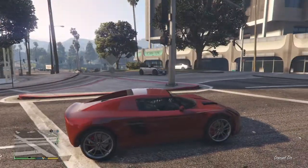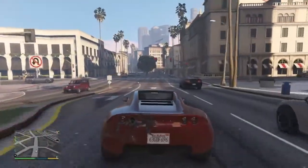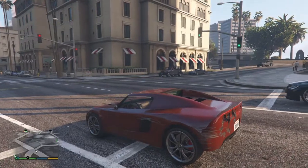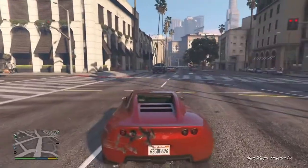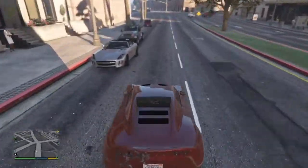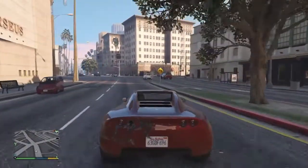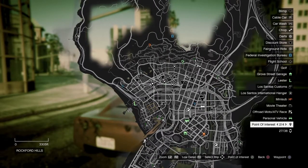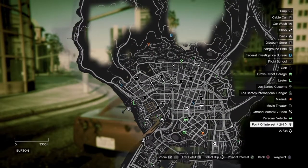If you see cars like that, that means there's coils — just so you guys know. There are a lot of mustangs around too. That's a Rapid GT. I forgot to mention you can also find Rapid GTs in this area. Around these bookmarks you can find coils and stuff all around.